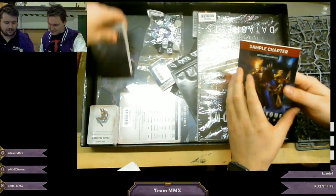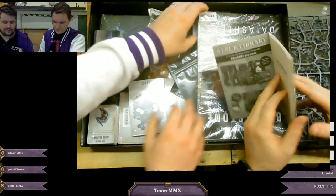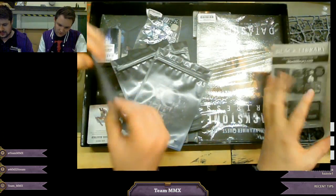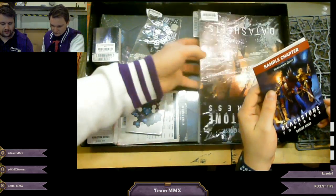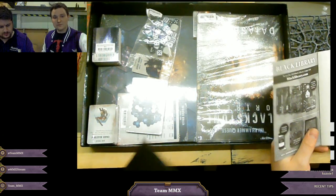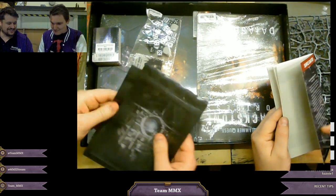There's a book - a sample chapter. So they did this for Speed Freaks as well. Speed Freaks had a sample chapter of The Beast Arises in it. This is Blackstone Fortress by Darius Hinks, so it's a tie-in novel that's going to come out at the same time. I hadn't seen this up for pre-order - I don't know, pre-orders go up on Saturday so it might come up then. And more bags, including a little bag.